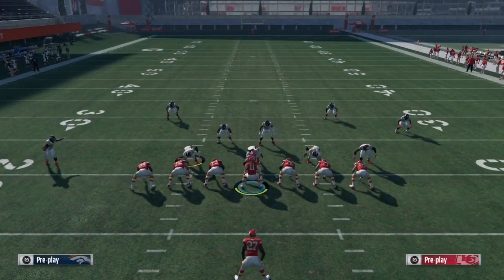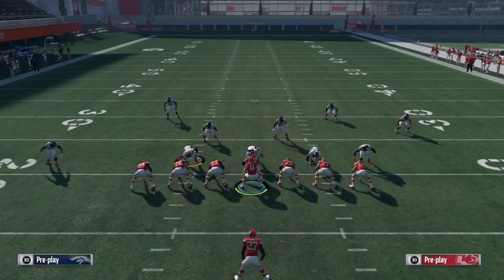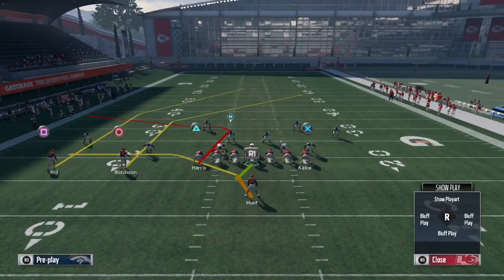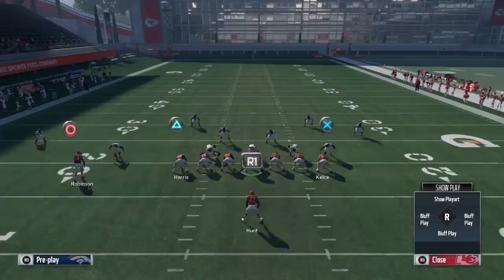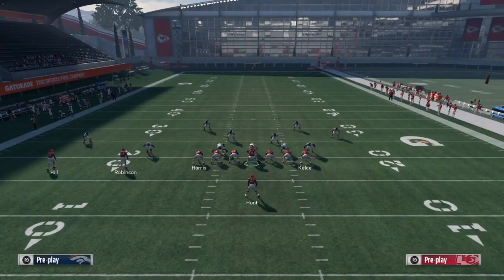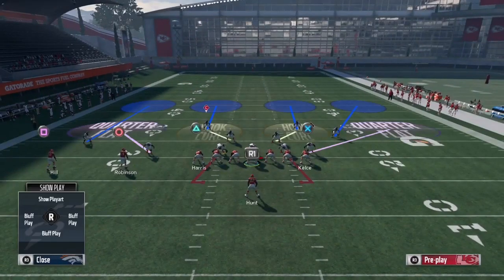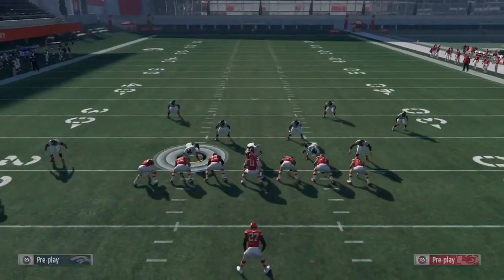This play dots up Cover 4, Cover 2, Cover 2 Man, and Cover 3 for a wide open touchdown. We're gonna run it against Cover 4 first, then Cover 2 zone, Cover 2 Man, and Cover 3. Here's the setup: smart route your post, put circle on a slant, then snap the ball and take your reads. Your first dot will always be R1, second dot triangle, and third read square. If you want to bomb it deep, you can at any time.